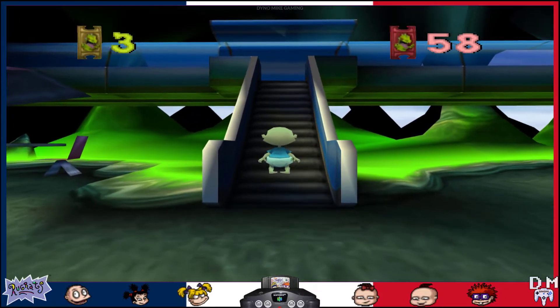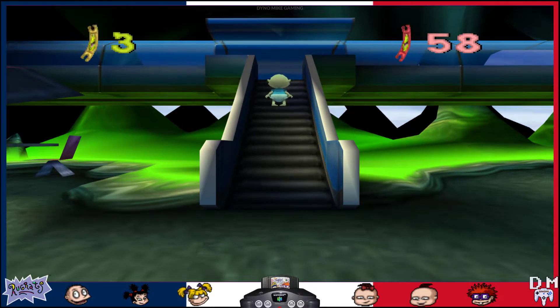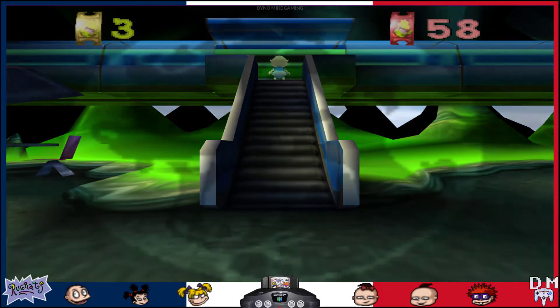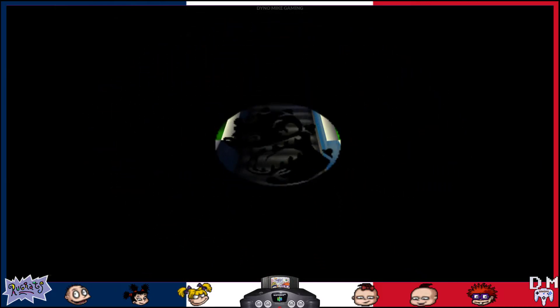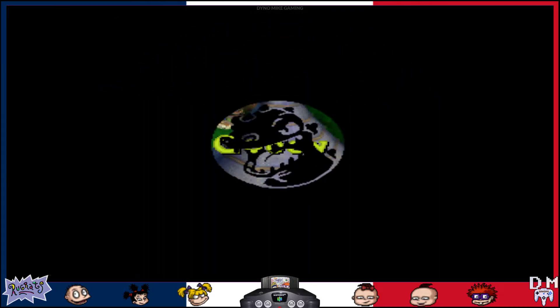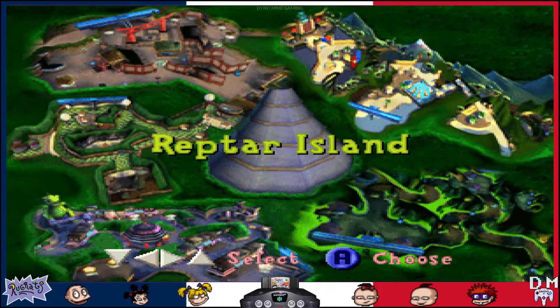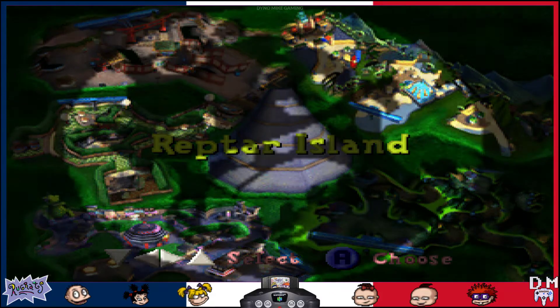Hello, everyone. Welcome back to Rugrats in Paris, the movie on the N64. We're getting back on this monorail. It's green in Ooey Gooey World — very neat. I don't know if that's just the lighting or something they threw in, but alright, so next is Reptar Island. That is our next stop.